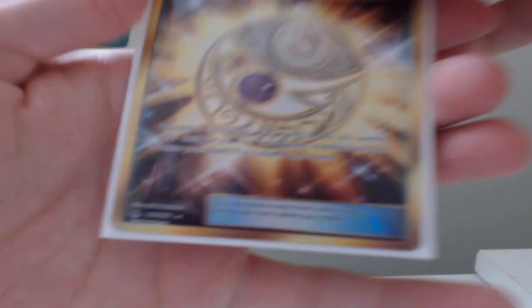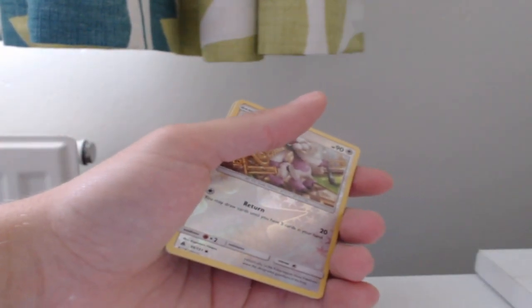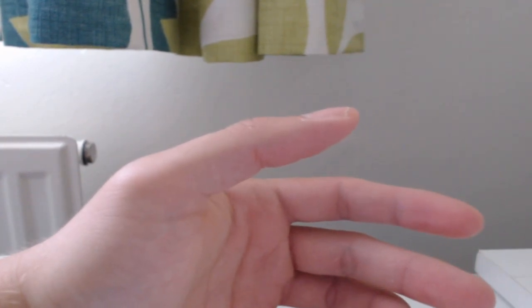That is number... I can't see it on the camera, but it is number 145 out of 131. So let's make a pile of reverse hollows and a pile of commons which can go there. There should be a next one on the same side.